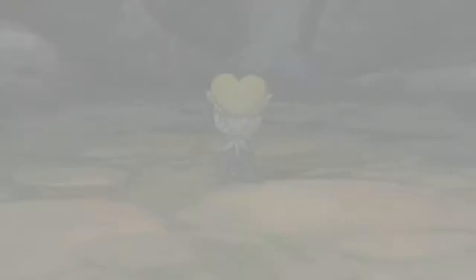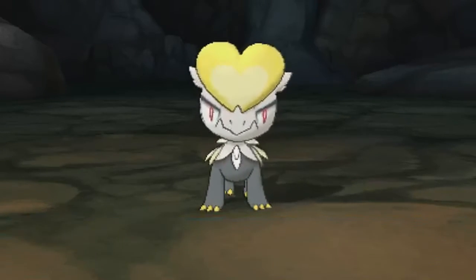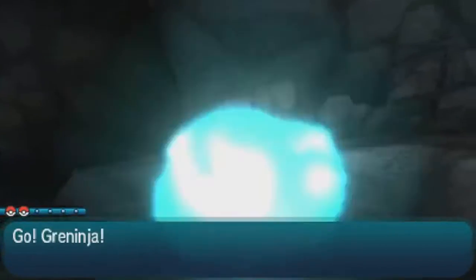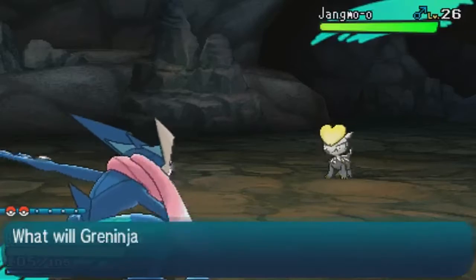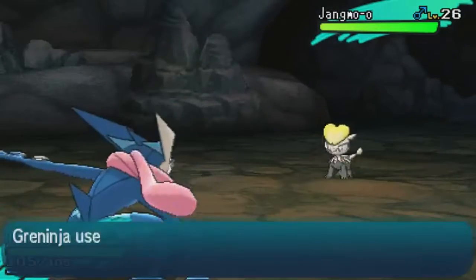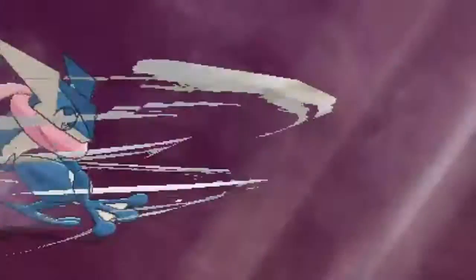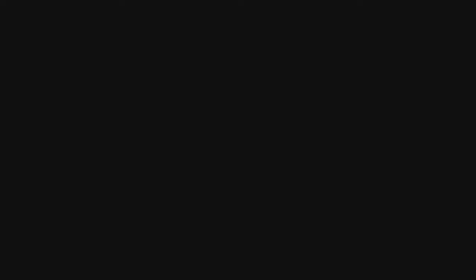Jangmo-o startled and attacked you. Of course it was. And we know it's Dragon, which means we cannot go for Water Shuriken with this guy. So Night Slash it is — leaves that STAB. Nicely, it got a new animation. Cool. It freaking fainted. One shot. Splendid.